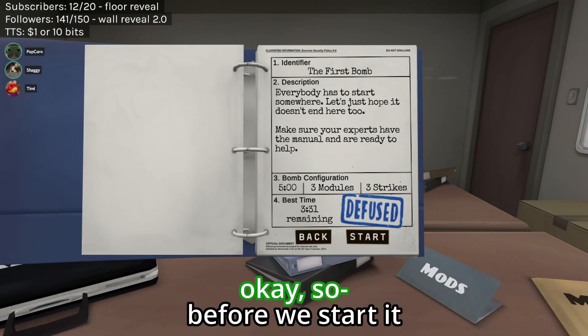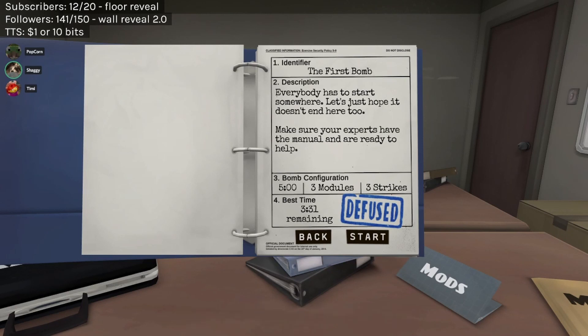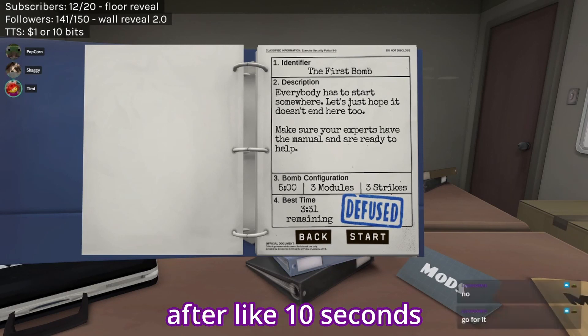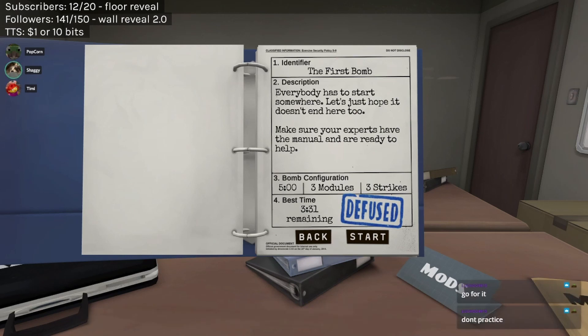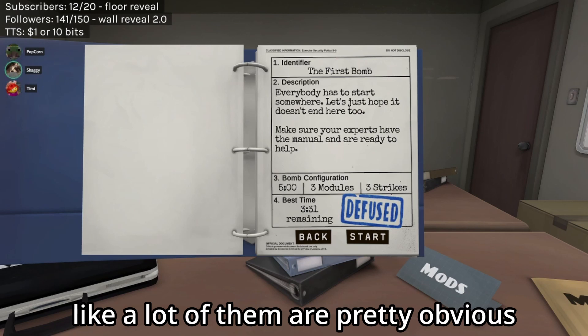All right, cool. Before we start, do we want to go through the easy words like yes, no, the colors? I'm just telling you, you can tell me now — I will not remember after like 10 seconds. What colors do we need to know? We need to know white, which is 'white' — so that's pretty close. We have blue, which is 'blue' — okay, that is pretty obvious. Like a lot of them are pretty obvious.